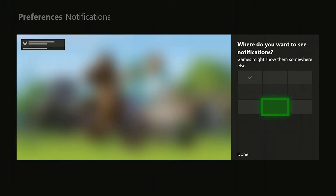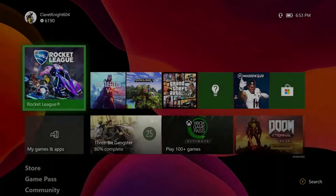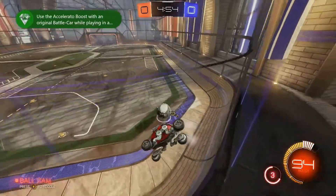You can put it in any of these positions you want, and that's it. Once you click Done, the next time you launch a game and get a notification, that's where it should appear. So that's it for the tutorial.